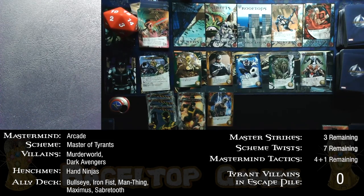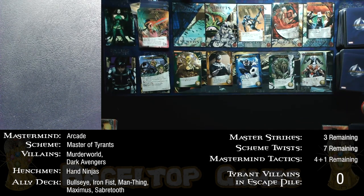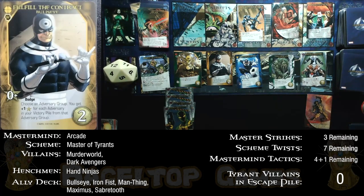A couple of green Iron Fist cards are now in the HQ. The right side will need to make a decision. Our first Tyrant Villain appears — the Illuminati, with an attack of 11. None of its effects matter, only the attack value. It's high priority to take it out, but I haven't even been able to generate enough attack to take out the henchmen. We'll see what we can do.